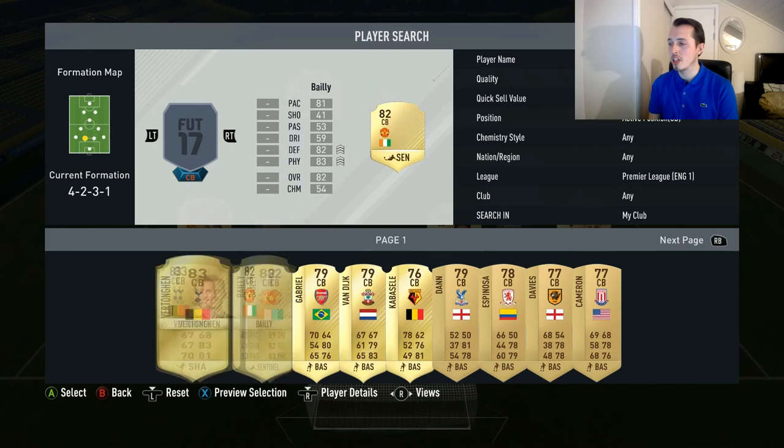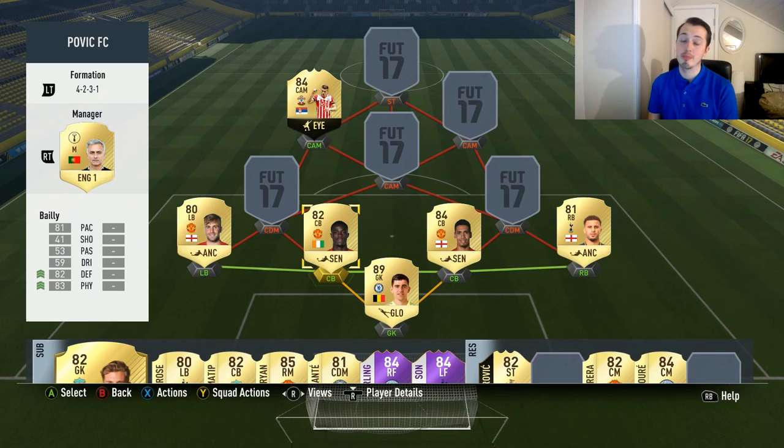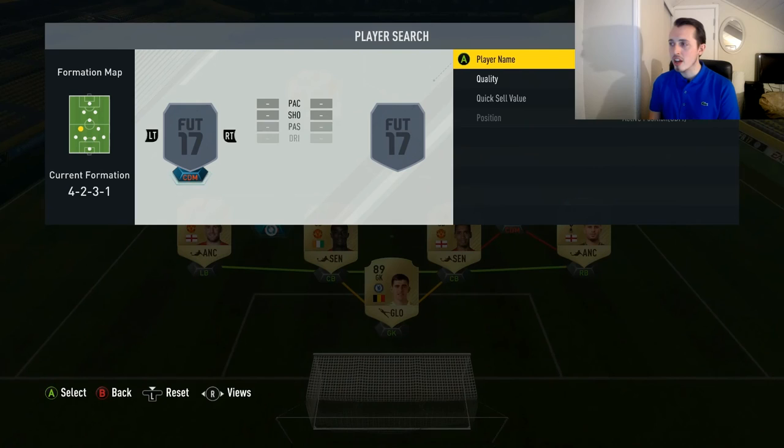For centre back we are taking Smalling, and the other one is going to be Balbali. I also like using Vertong a bit, but in my opinion those two are one of the best centre back pairs in the Premier League.